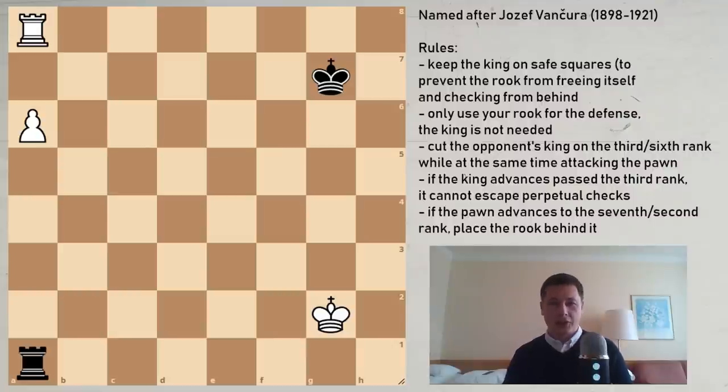Hi everyone, Stiepan here. In today's endgame video I'm going to go over the Vanchura position, or the Vankura position as it's also known. One of the most important theoretical rook-and-pawn endgames which every tournament player should know in my opinion, and which can save you a lot of games.